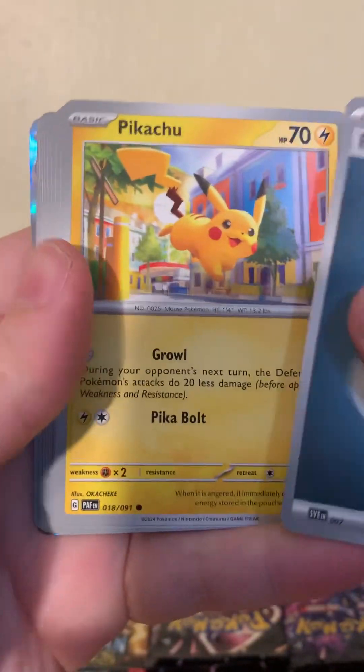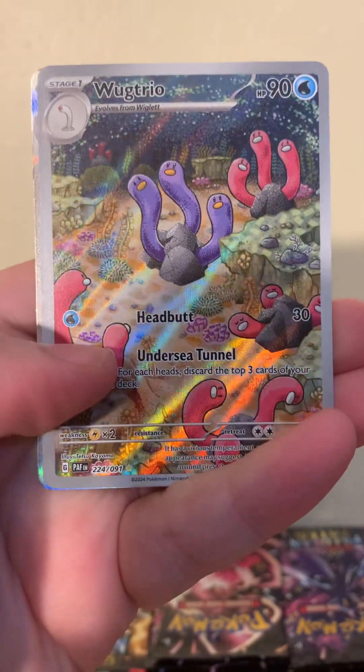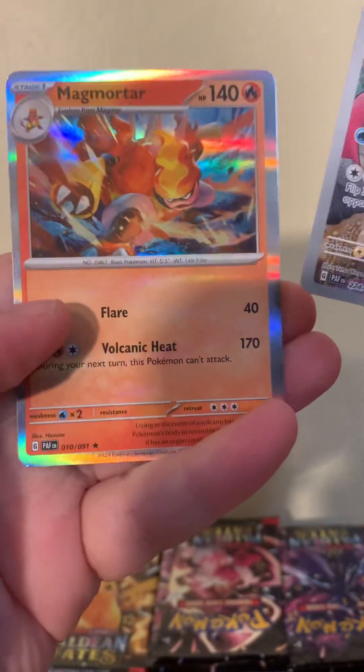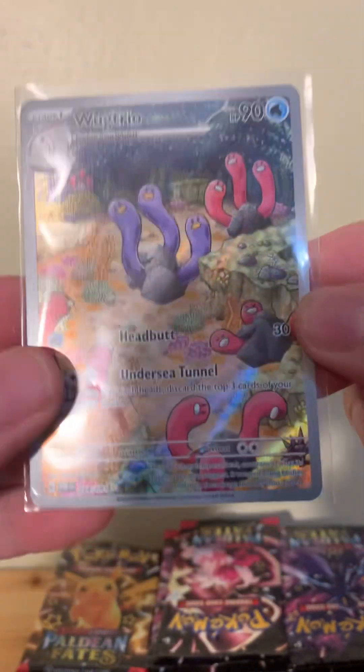Dark it is. Pikachu, Fomantis, Lapras, Toadstool, Kilowattrel. We got Wugtrio — Shiny Wugtrio — and the Magmortar. We'll take that Shiny Wugtrio. Gotta love it. I don't even have that Pokémon's Shiny variant.